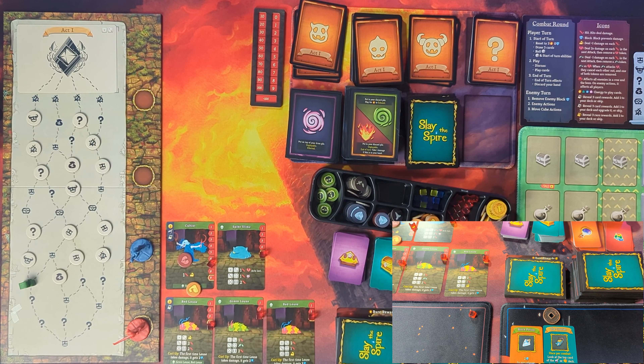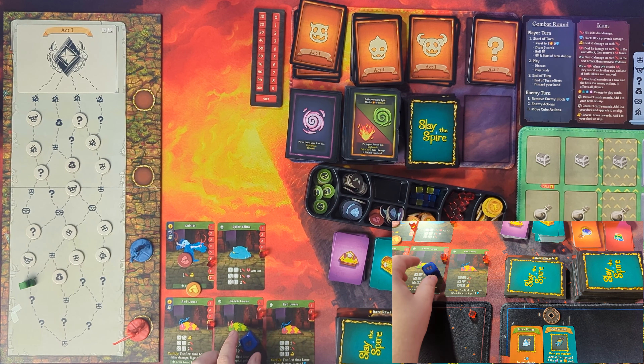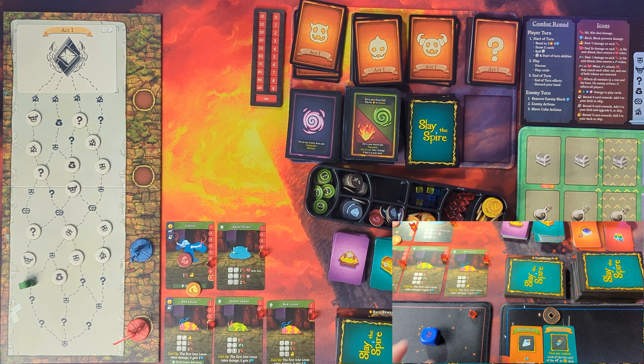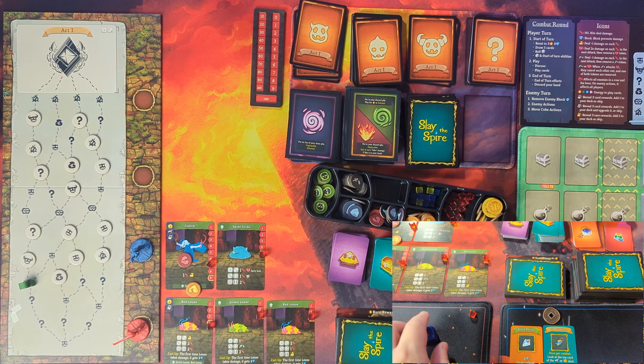Top row first. That one deals one damage to me — I take one block, he gets one strength. The weaken goes away once he takes damage — or is it at the start of his turn? A two — one damage and then weaken me. We've been saying weaken but it was vulnerable. First louse rolls a six — two damage, two block absorbed. Second louse rolls a six — two more damage. Third louse rolls a four — one damage. Their encounter is done. We draw five new cards and go back up to three energy.